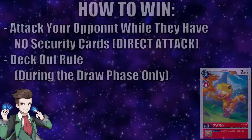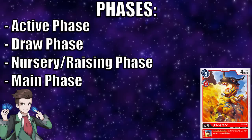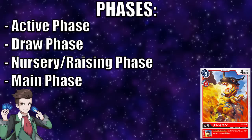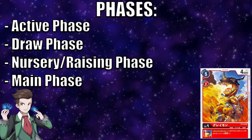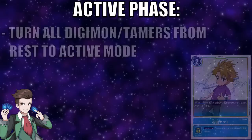There are four main phases in the Digimon TCG: the active phase, the draw phase, the nursery or raising phase, and the main phase. Interestingly, the Digimon TCG is one of the very few games that doesn't have an end phase — when your turn ends, it immediately becomes your opponent's active phase. There may be effects in future sets that interact at end of turn, but for now, turns just end.